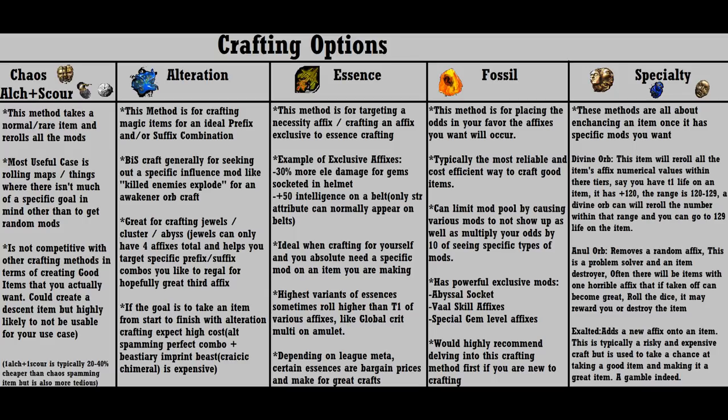The next method is alteration crafting. Alterations are a cheap currency that allow you to continually re-roll magic items for a good prefix or suffix. Alteration crafting is something I use when seeking out a specific suffix or prefix. It's usually a mid-tier step that leads to either an awakener orb craft or an imprint beast craft — a middle-tier craft where you end up following it up with something else.